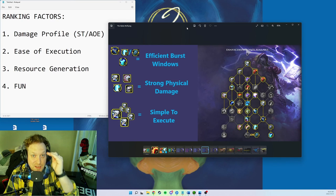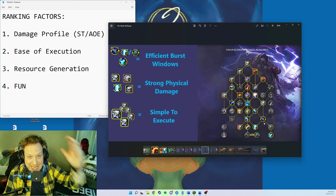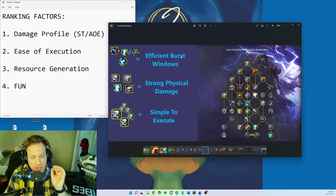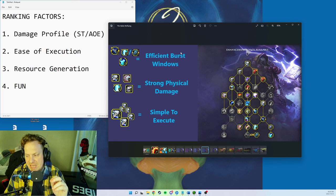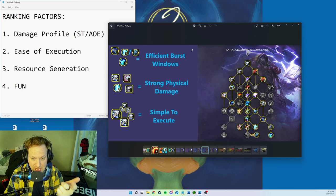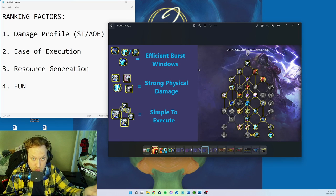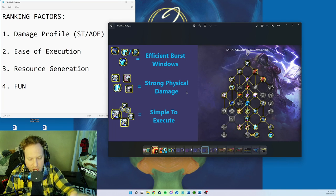This has really efficient burst windows — when you're in Thorum's it's casting Chain Lightning for free, so it's very efficient. AoE damage profile is very good; single target is a little lower because we don't have Elemental Blast or Hot Hand. Ease of execution is extremely easy: just press Storm Strike, it turns into Wind Strike, press Wind Strike. Keep up Flame Shocks, that's basically it.